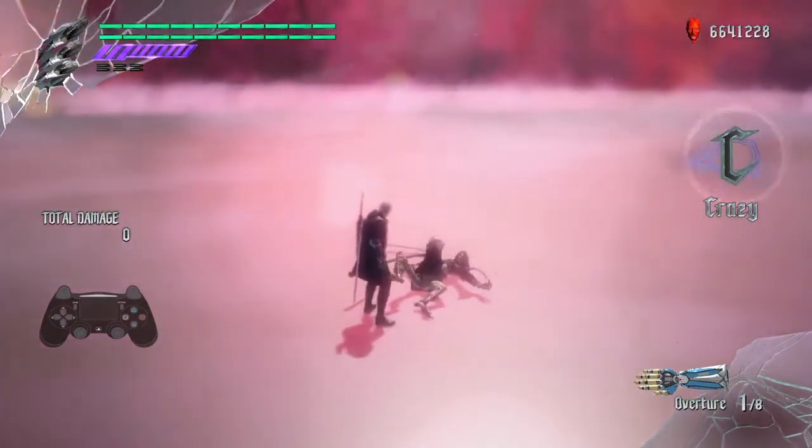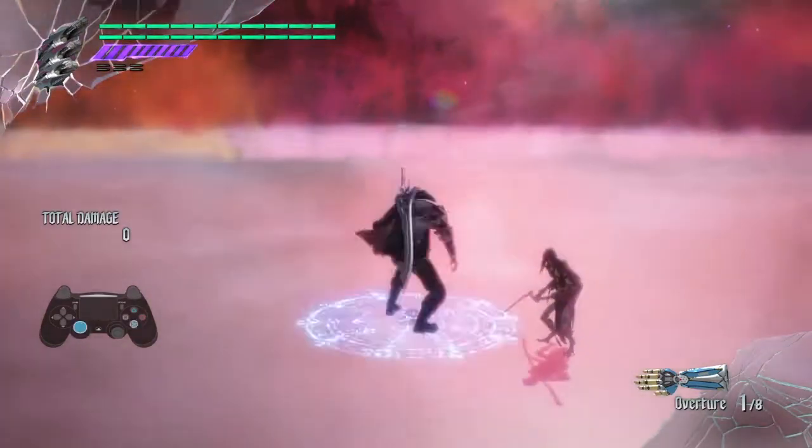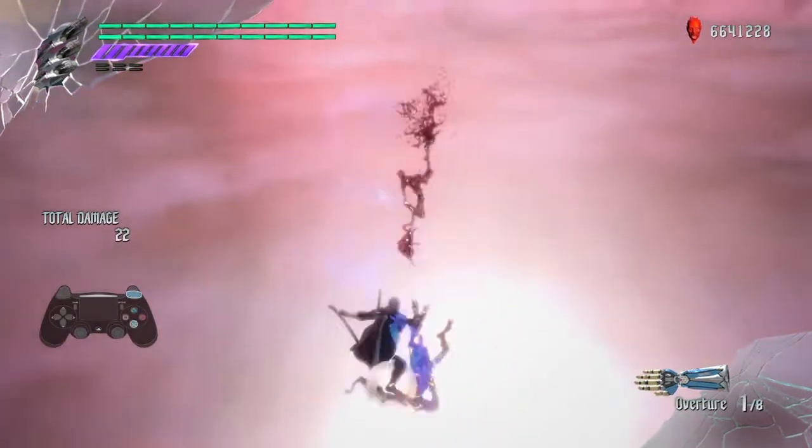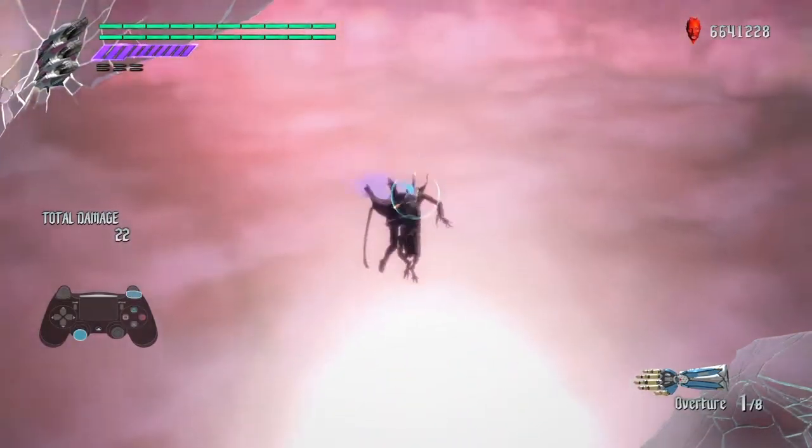We are now ready to try our first jump cancel, and the best move to start with, I think, is split. This is because you can jump cancel this move anytime before you hit the ground, making the timing very forgiving.